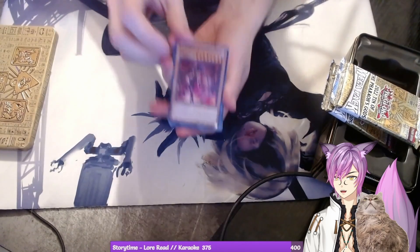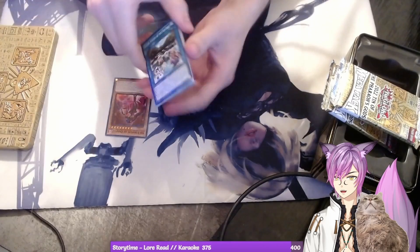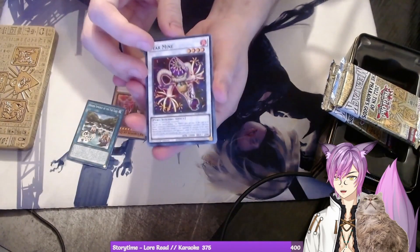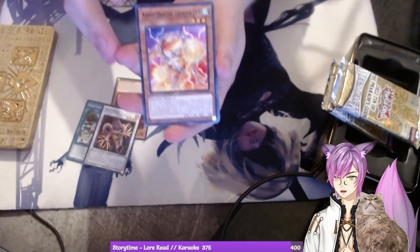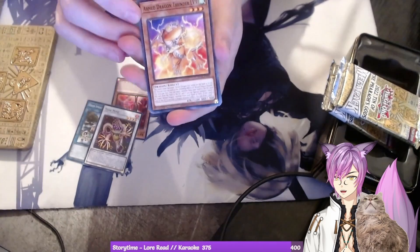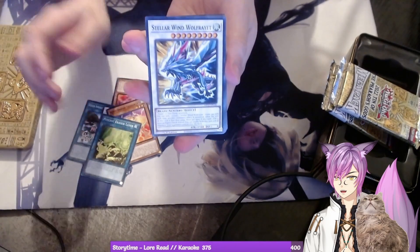We got Ad Libitum of Despia, Hidden Springs of the Far East — let me get up closer to the camera. Hidden Springs of the Far East, Star Mine — don't know this card — Synchro Monster Arm Dragon Level 3. When I was a kid, the Armed Dragons had just come out. And then Silent Swordsman, Psychic Erasure Laser, Stellar Wind Wolf Ray.